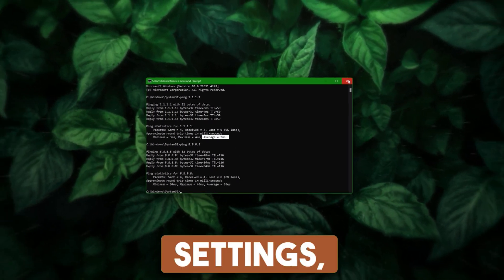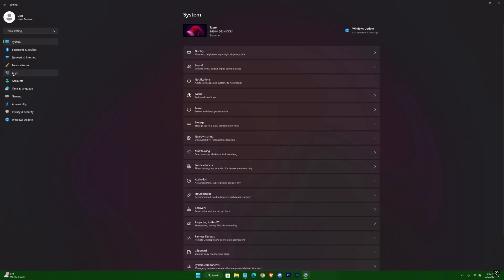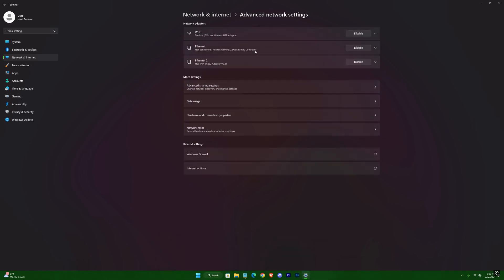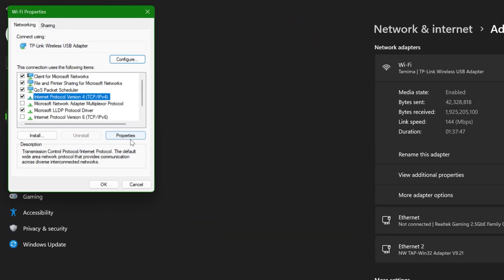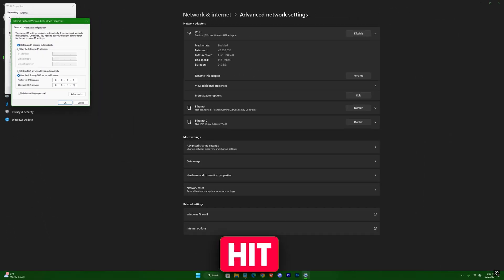For me, 1.1.1.1 has less ping, so open up your Settings, go to Network and Internet, then Advanced Network Settings, then Wi-Fi. Click Edit in the more adapter options, then go to Properties of Internet Protocol Version 4. Check 'Use the following DNS server' and write out 1.1.1.1 if you have the same case as me. But if you get lower ping on the other server, write out those numbers instead. Then hit OK.